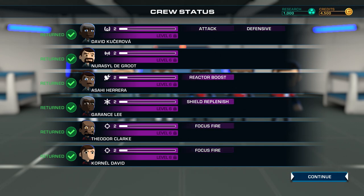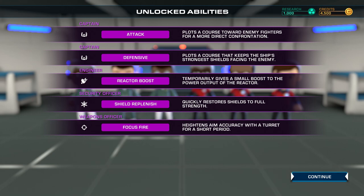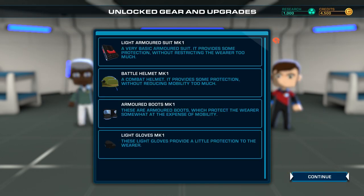So he's just got to sit there pushing buttons — yeah, keep the reactor boosted. The shield replenish for security will replenish all your shields, but again he has to be at his station. And the focus fire — I think it increases accuracy to like 100% so they hit everything. That's for your gunners. So they now have actual abilities. Heightens aim accuracy with a turret for a short period. The shield replenish is nice, and then we got our first bit of equipment — armor and stuff. You get to customize your crew based on looks and utility.